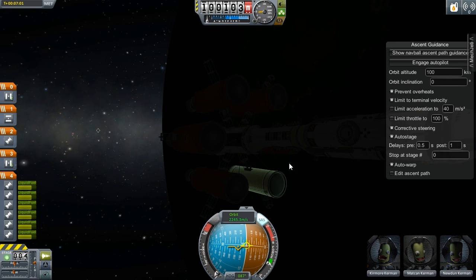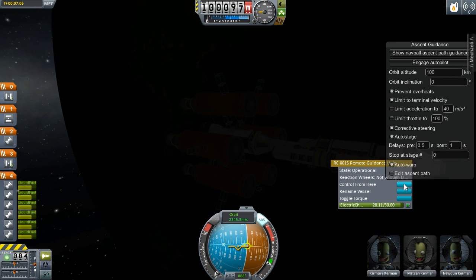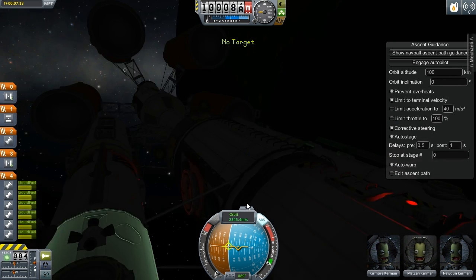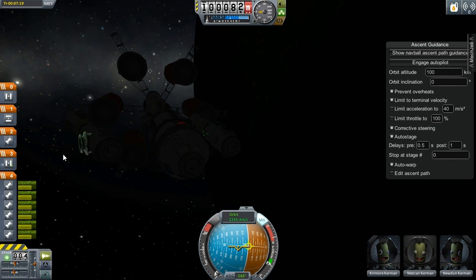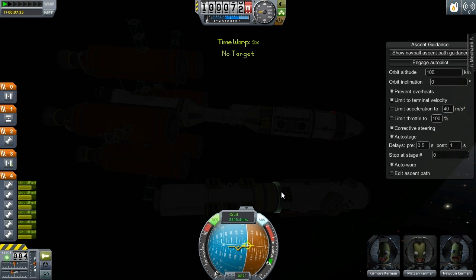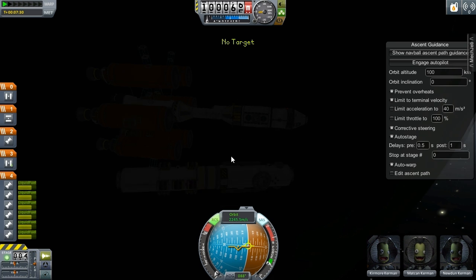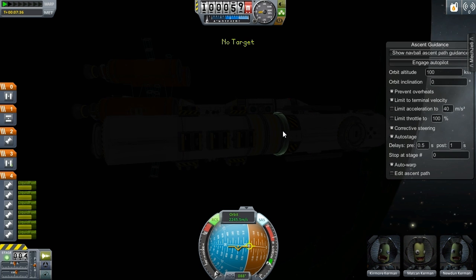First thing I'm gonna do is decouple. Decouple. Okay. Turn on RCS. Where are my RCS controls? I need to look those up real quick. Control from here. I need control from this one — this is an issue. RCS is working for this but not this. How do I do that? I may have made a mistake here. Should I revert?